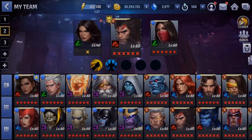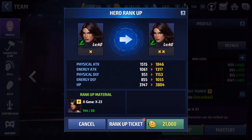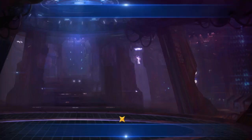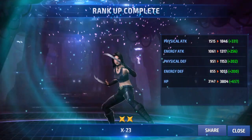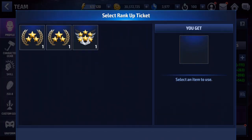Anyway, let's jump in to X-23. We are going to be ranking her up today. First we're going to get her to rank two and then I'm going to be using rank-up tickets for the rest of the way. We'll go ahead and use 20 bios here to get her ranked up. There we go - now we should be able to go the rest of the way with tickets.